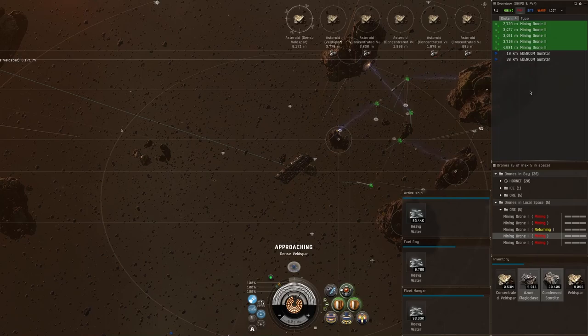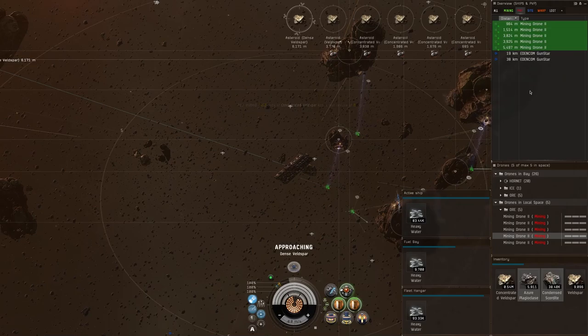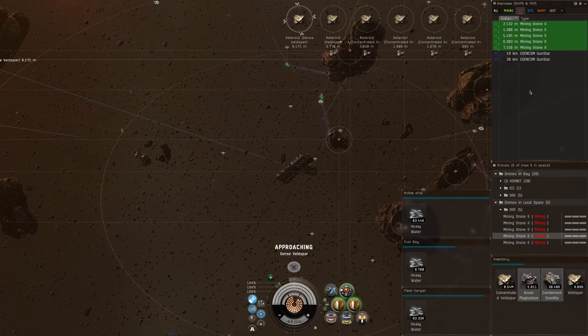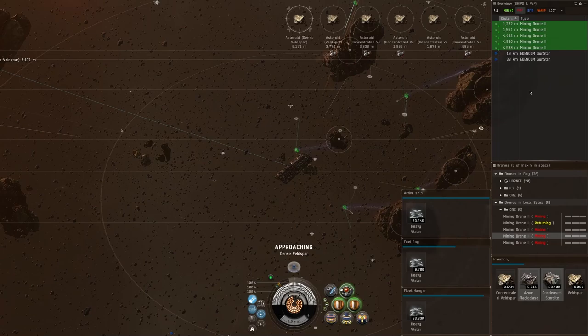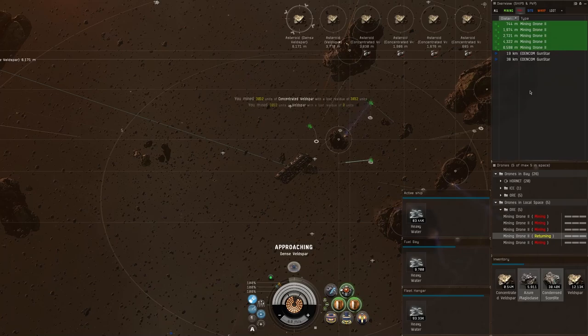I don't really have to worry much about gang fleets — most are going to be looking for things like Hulks and Mackinaws. The way I tank this Orca makes it very difficult to take down in one fell swoop, and by the time they even get me close to halfway into armor they already have to worry about CONCORD.